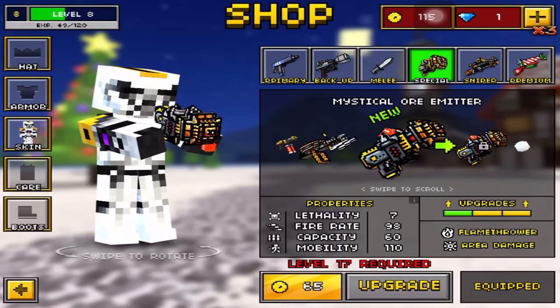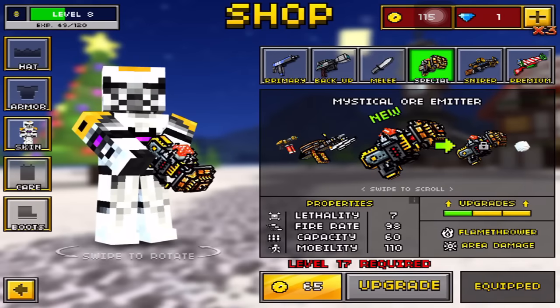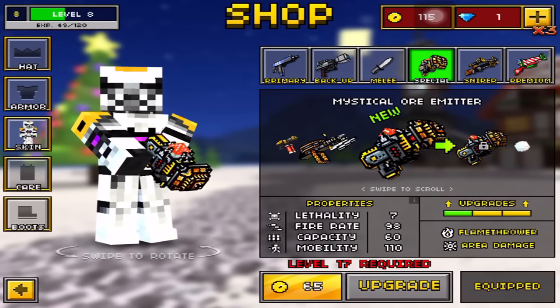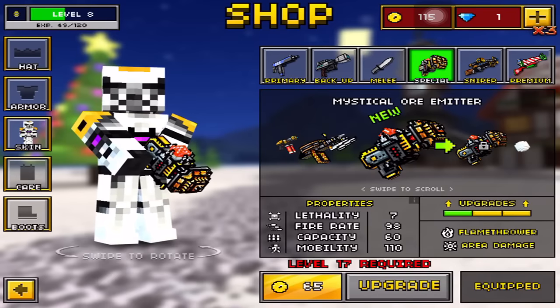What's going on guys, how's it going? This is Tyler and today we're going to be doing another Pixel Gun 3D gun review. Today is going to be the special categories Mystical or Emitter. This gun is pretty much a flamethrower area damage type gun, so we're going to try it out and see how it is.